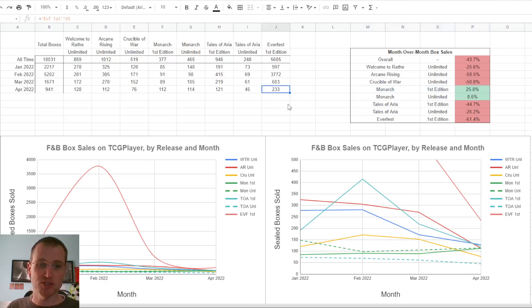Everfest was down to only 233 boxes, a far cry from the 3,800 the month it came out, which was February. But that's to be expected — people get their fill of the set when it's first available, as long as availability is good. Then they move on to other things, they play with the cards they have, they get what they wanted. Really interesting numbers.